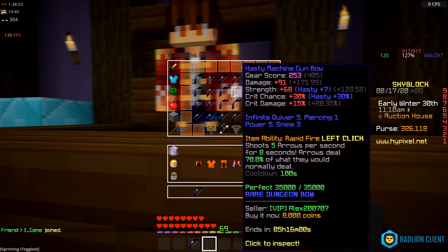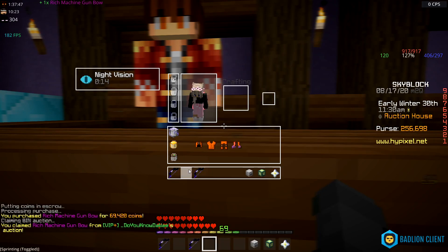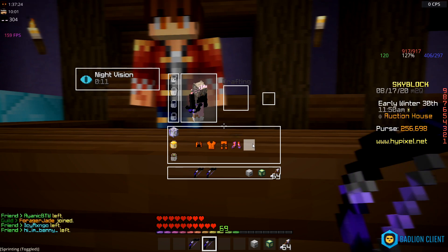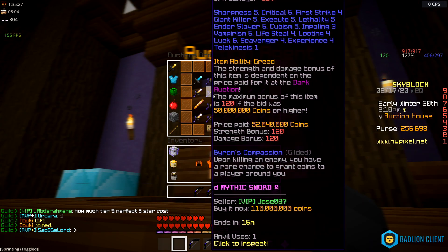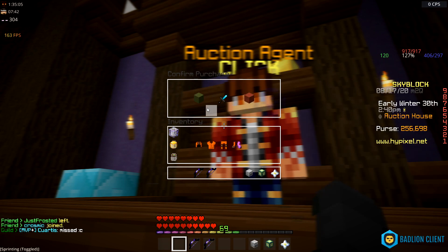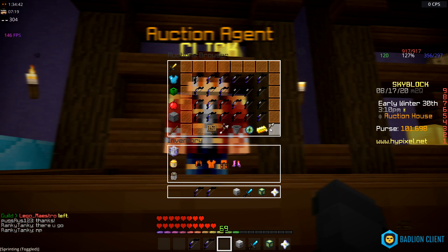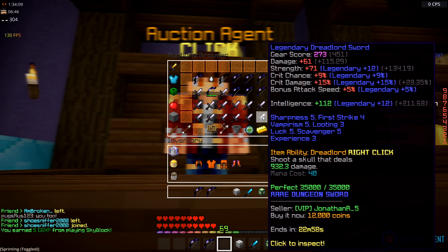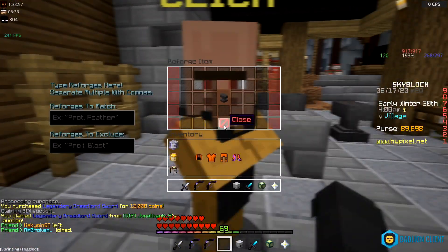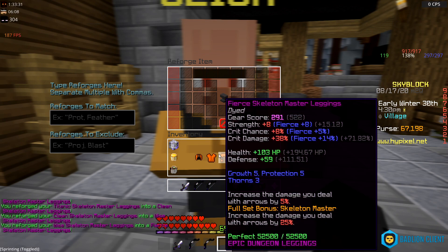Next I need a machine gun bow — going for epic rarity: a rich epic machine gun for 69k, we're getting it. All I basically need now is a sword and an aspect of the end. The lowest aspect of the end is 155k, we can get that. We've spent 900k total. For the sword, I'll go with a legendary dreadlord sword which is only 12k — and that's the layout.